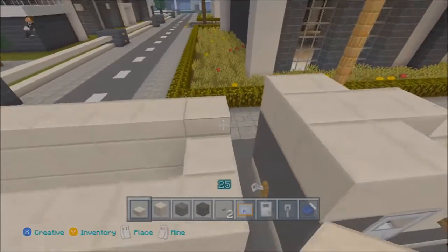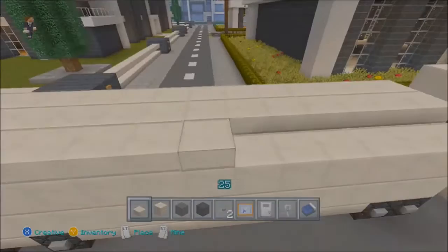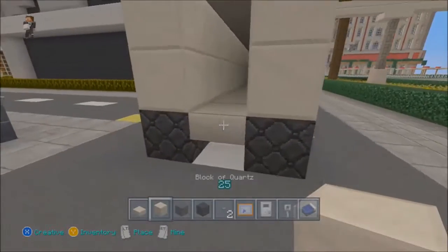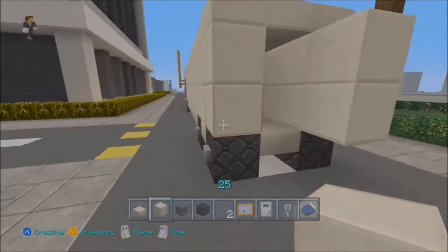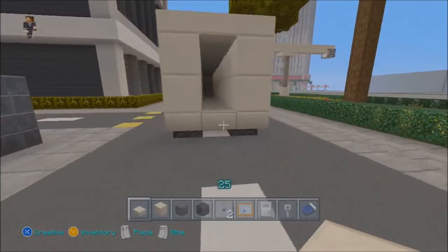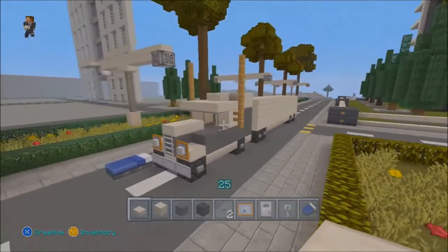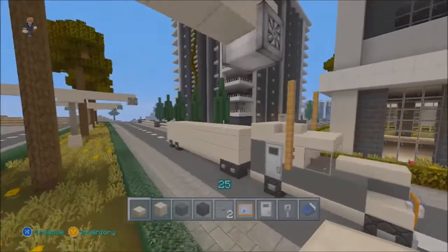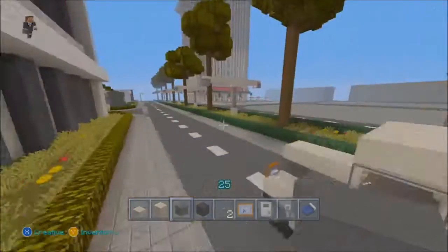This is practically the end of the tutorial after we add the quartz on top — that's pretty much it. Extend the roof one block further than the wheels because it looks more realistic. Then we have our truck! I was just in my world and decided I needed some trucks, so I built one and thought I might as well bring a tutorial to you guys.